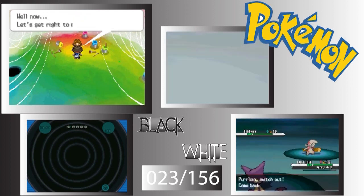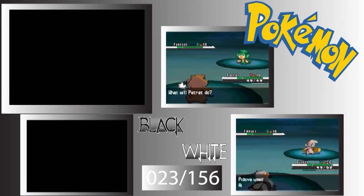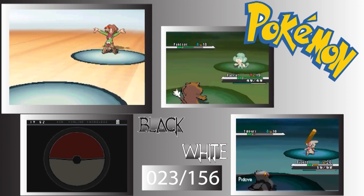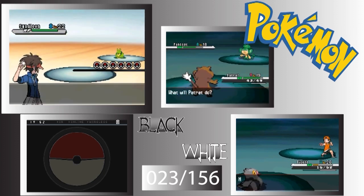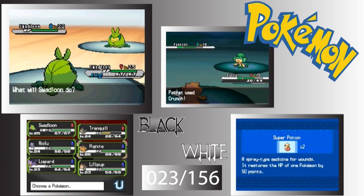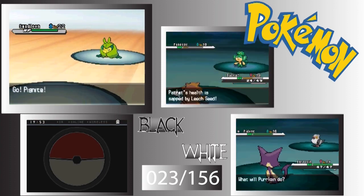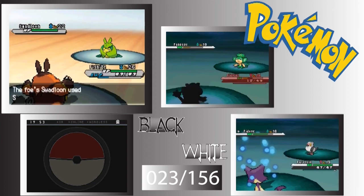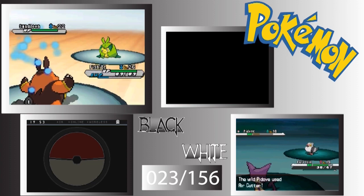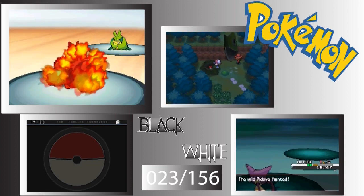What was I thinking — a Palpitoad against a Timburr? I switched out. And we have us versus Burgh. He leads with Swadloon. Let's switch out to either Pignite or Tranquill — Pignite. Swadloon is kind of bulky, and I think I get the TM for Bug Bite, which most Bug-type Pokémon learn anyway.